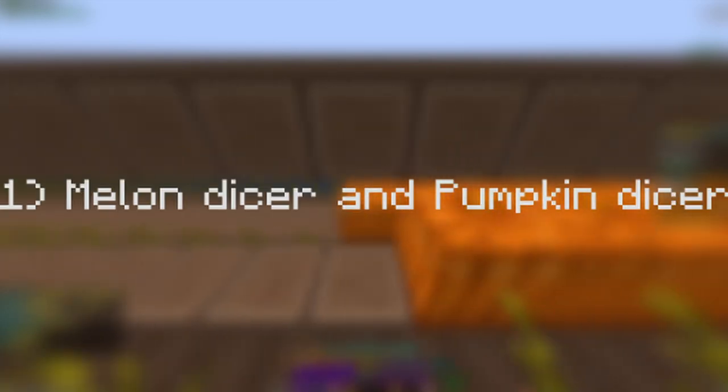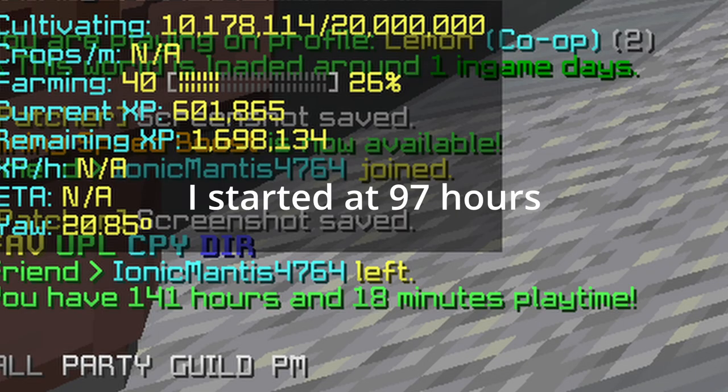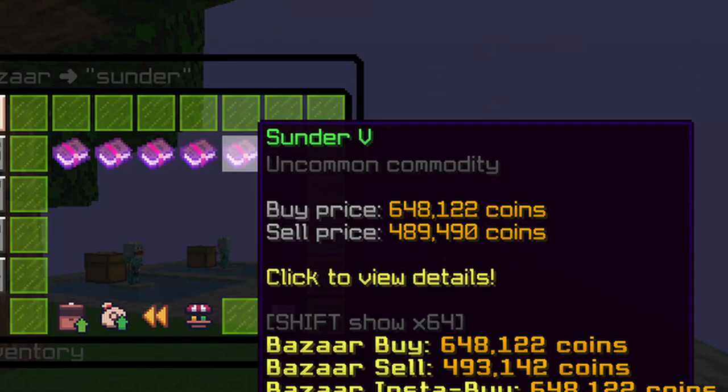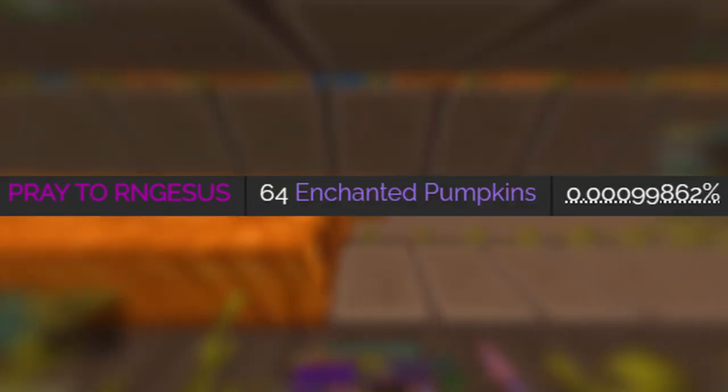Number one: the Melon Dicer and the Pumpkin Dicer. I may be a sucker for pumpkins, but I've mained them for the last 40 hours of farming, and the upgrades for the Pumpkin Dicer and the Melon Dicer, in my opinion, suck. Comparing the Max Melon Dicer and Pumpkin Dicer to a regular hoe is pretty much a joke. The addition of Sunder 5 was great, however the regular axe received no upgrade besides 5 Farming Wisdom. I would have loved to see the RNG drops either scale with the level — for example, a pray-to-RNG drop dropping 3 stacks of Enchanted Pumpkins instead of 1 if you upgraded to the 3.0 — or maybe the chances for the RNG to increase in general.